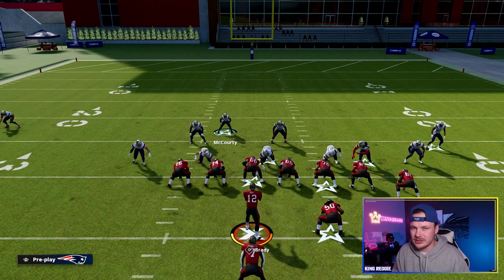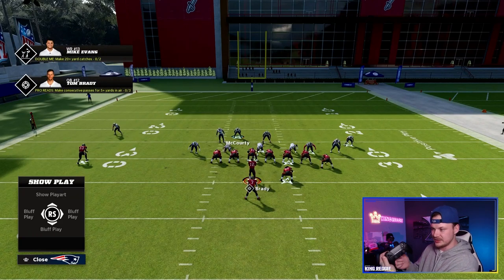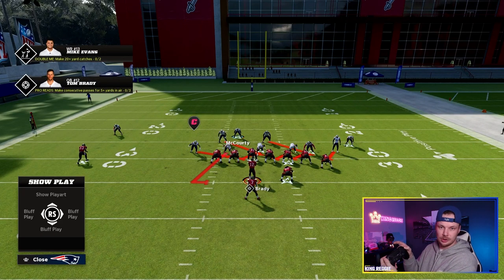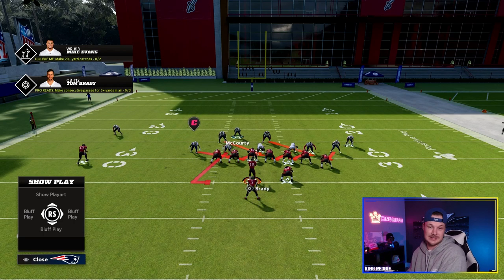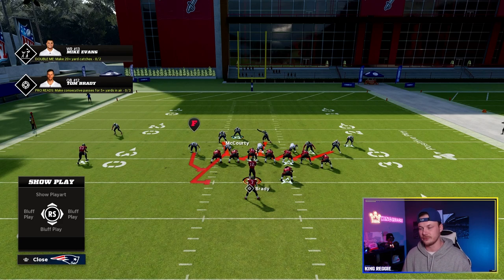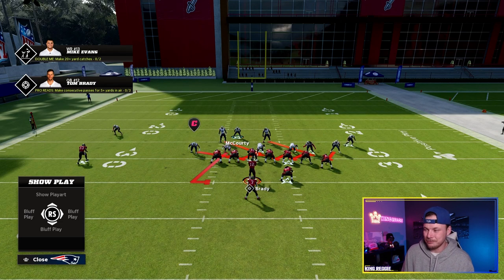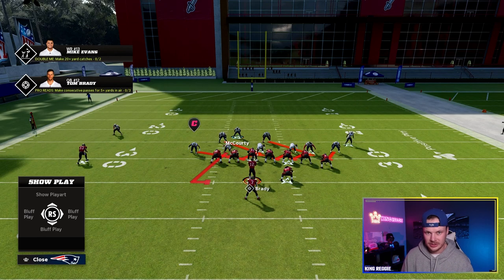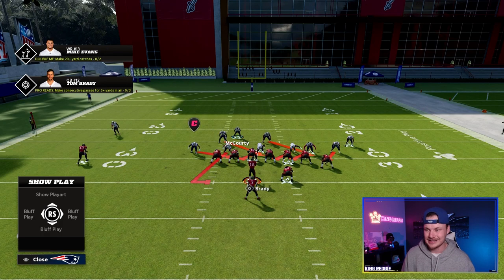A lot of people know about checking run fits, but some don't. Basically, how we check our run fits: you're gonna hold L2 on PlayStation and hold circle. Holding circle gives you your run fits to the right side of the ball - circle's the right button. Then if you hold L2 and press square, that gives run fits to the left side of the ball. So if the run is run left, that'll show the run fits; if the run is run right, that is the run fits. If we look here, we have eight players in run fits, which is really good. We're bringing our strong safety in the box and he is gonna be in a run fit - eight players in run fits is ideal.